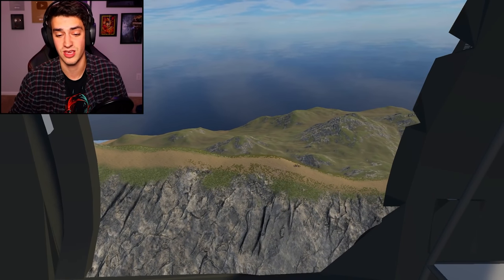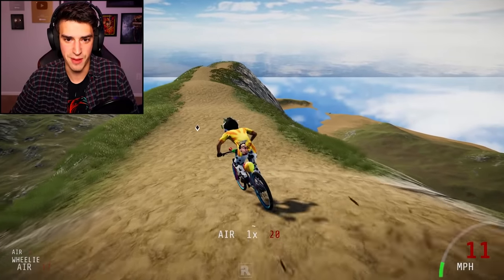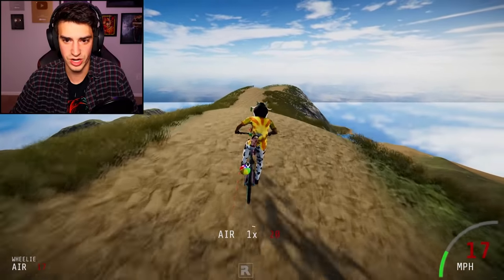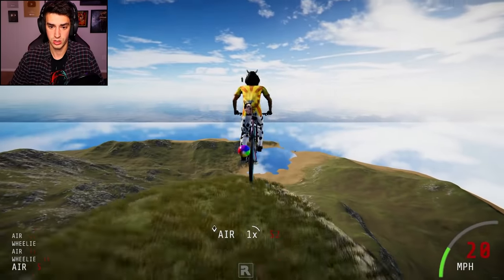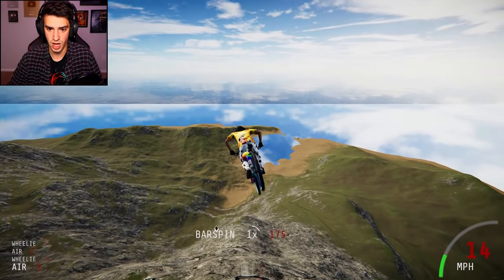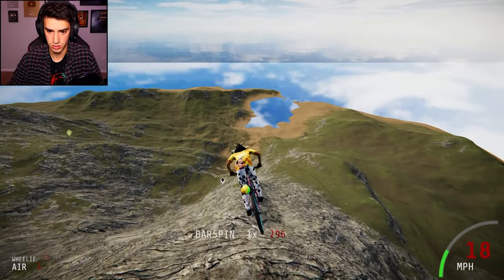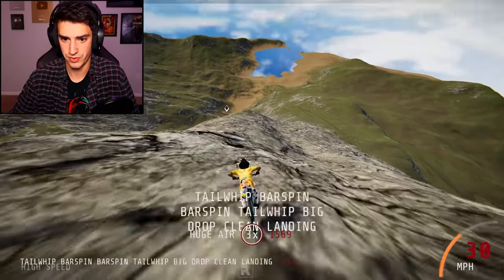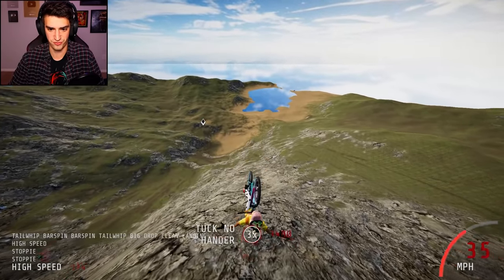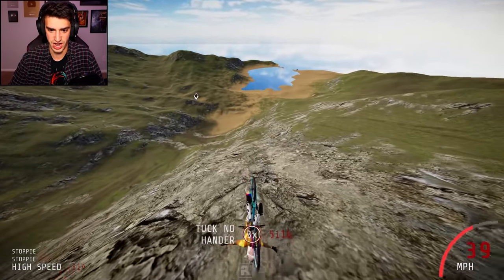This is the one with zero gravity and in case you guys forgot, this will be epic. We're gonna do every new trick in one combo — is that what I'm saying? Okay, tail whip the other way. That was a bar spin. Tail whip. We did the slowest double front flip tuck no-hander ever.